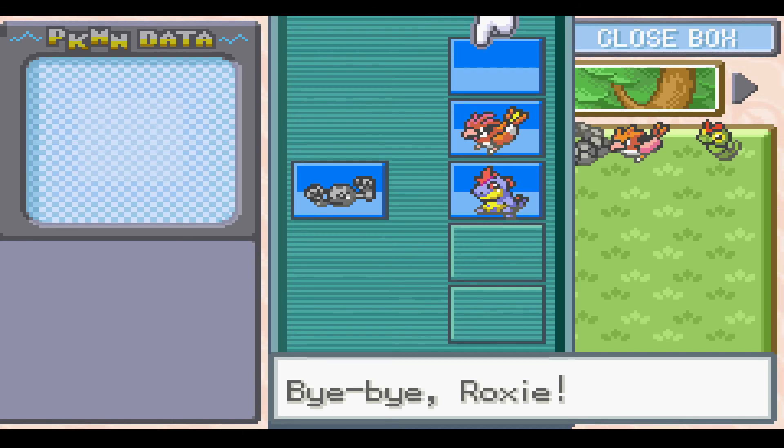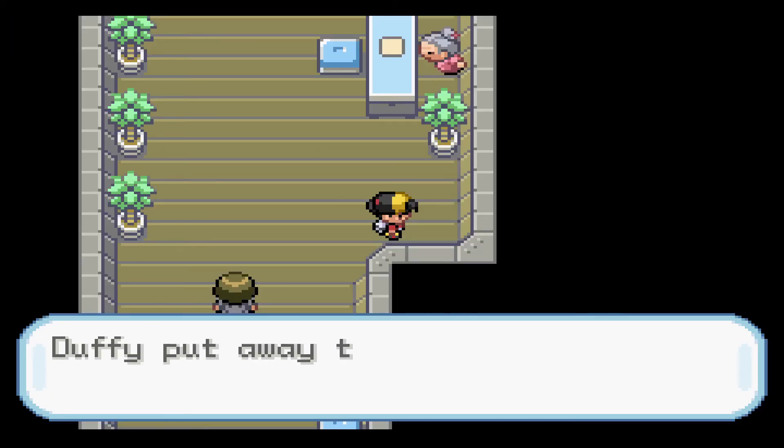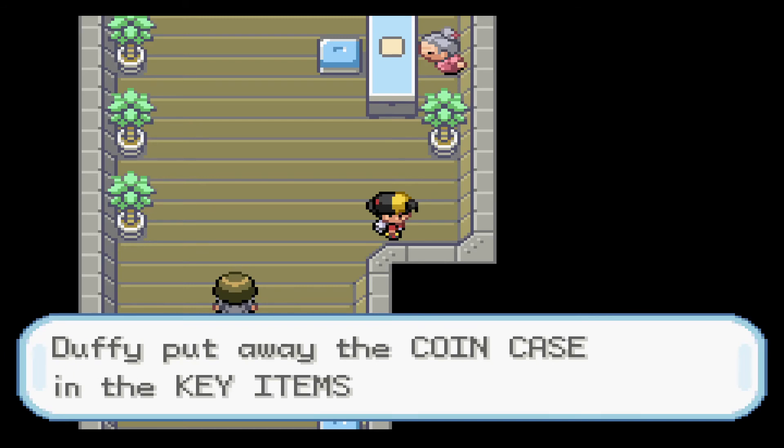Geodude and Crocon are like the two Pokemon right now who are really keeping this run going. If we had lost Geodude, we would definitely be out. Time to say goodbye to Roxy. What really sucks is this is a brand new team member that I spent like 30 minutes grinding up to that level. I'm gonna buy a couple of these energy roots in the black market because they're actually quite handy.